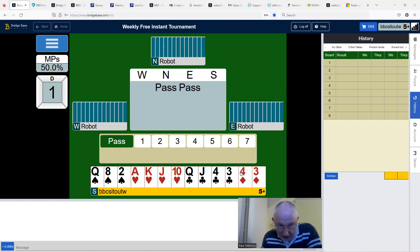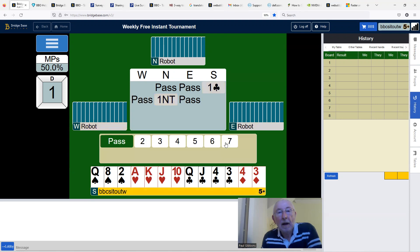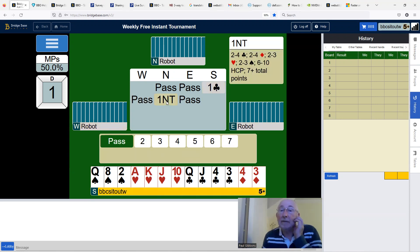We've got a flat 13 count in Acol — that would be a nice simple one no trump opening. The robot plays strong no trump, five card majors, two over one, so we have to open one club. Unless we wanted to upgrade it to 15-17, but it's nowhere near an upgrade. So one no trump. If this were one of a major, one no trump would have been forcing, but over one of a minor the robot doesn't play it as forcing.